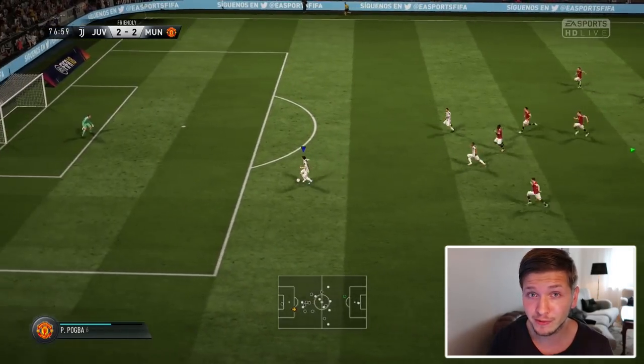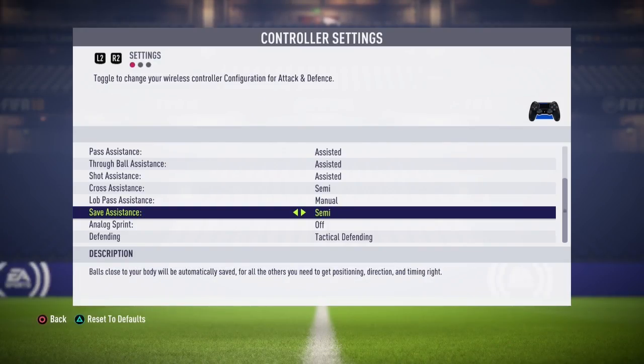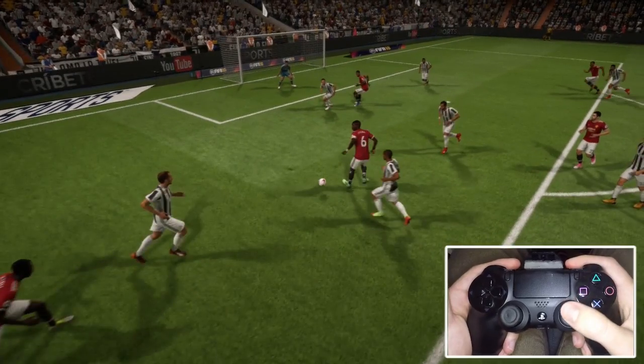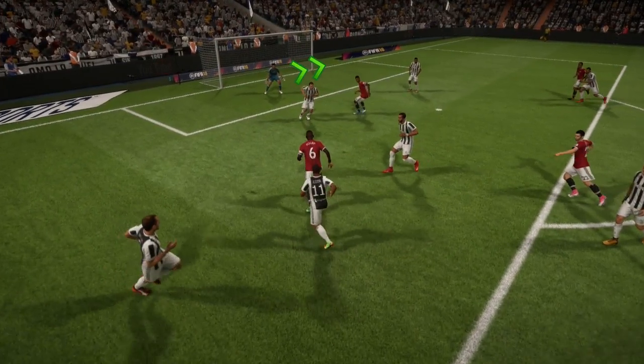Now there is a way to prevent this and it's actually very easy to perform. First of all, make sure to pick your goalkeeper assistance on automatic, as this trick seems less responsive using goalkeepers on semi. All you have to do is press and hold down the R3 button, and when you start pressing it, you will see your goalkeeper moving over to cover the far post.